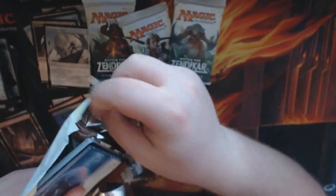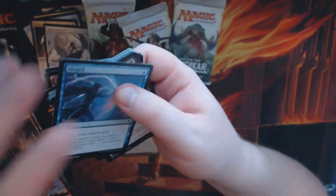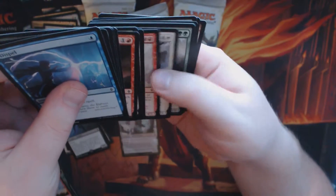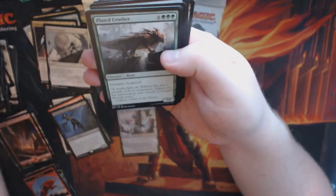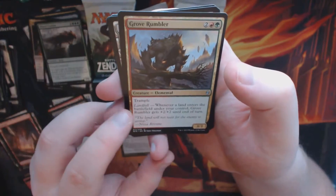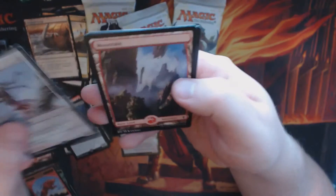Pack five: Watch Shambler, Titan's Presence, Gruul Overseer. These fat packs are packed tightly so they're actually more difficult to open — they don't come apart as easily. We've also got a Plated Crusher, Grave Rumbler, Bloody Gorge, and Endless One.